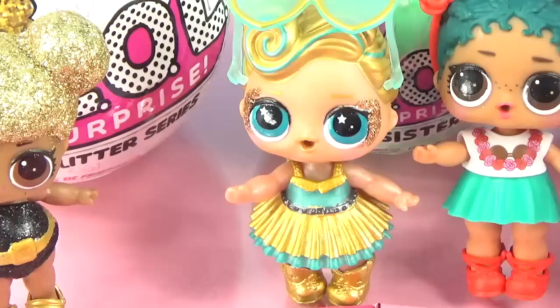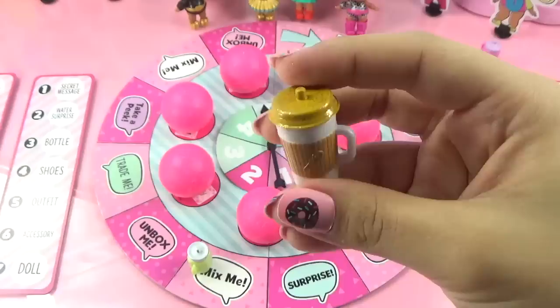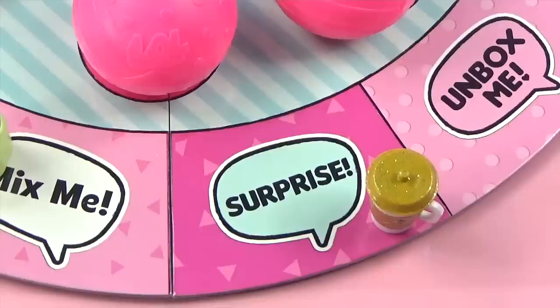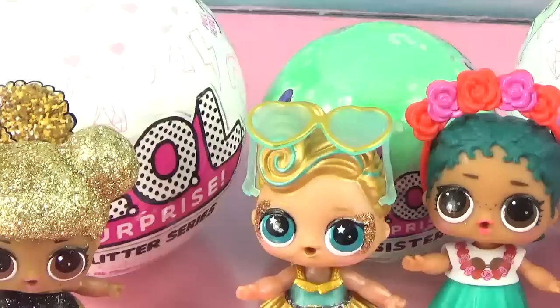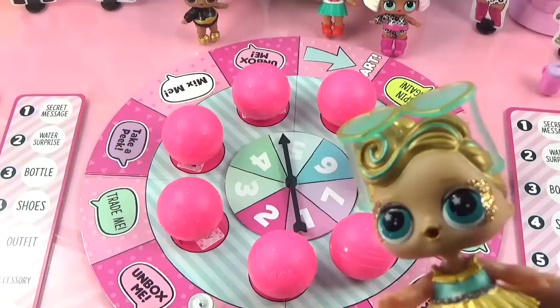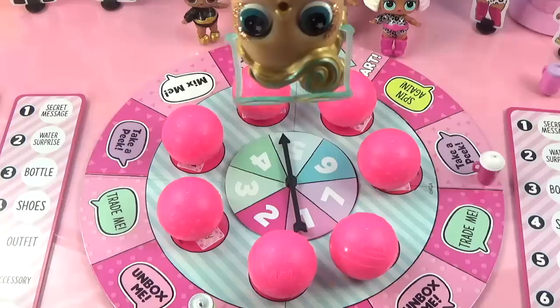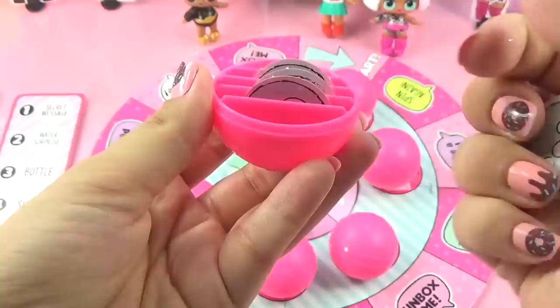Lux's turn - she lands on number five and moves up five spaces with her sparkly gold bottle, landing on 'Surprise!' That means she can take a token from any player or choose any ball and collect all matching tokens inside. She chooses a ball and opens it up, finding a yellow dress and yellow shoes for Queen Bee. She places her shoes and outfit on the correct scorecard spots.